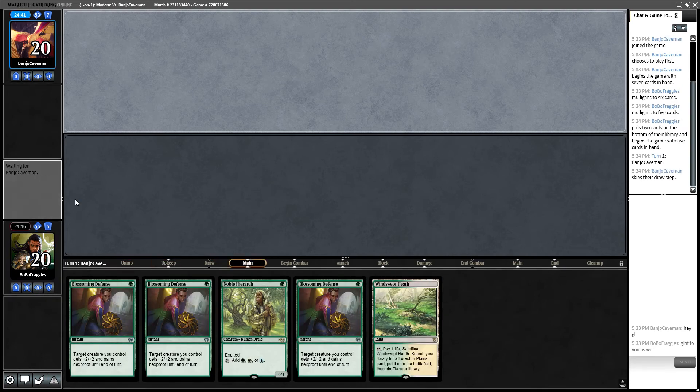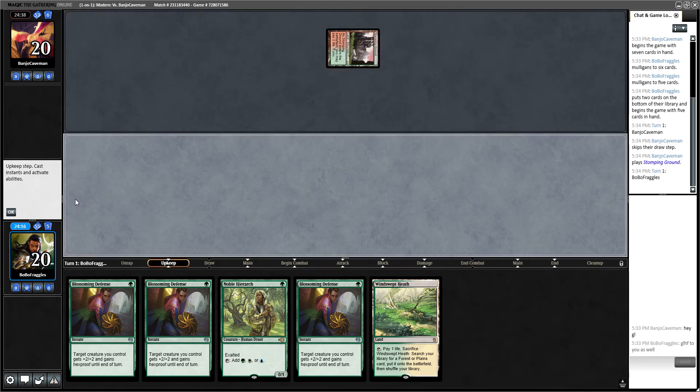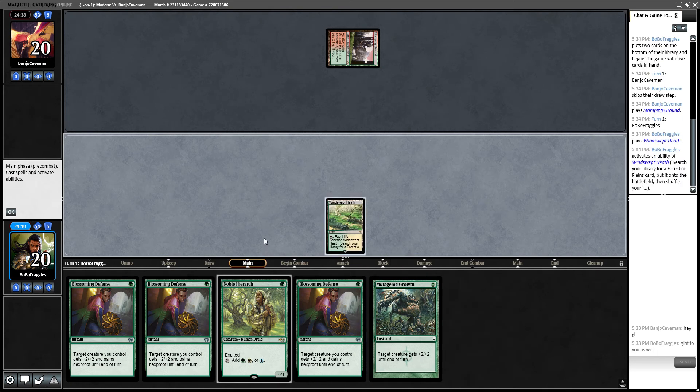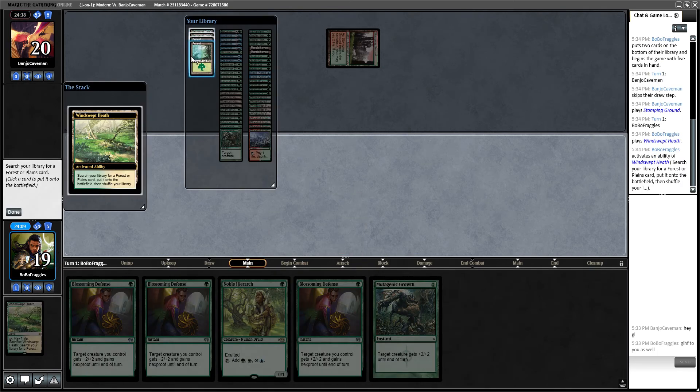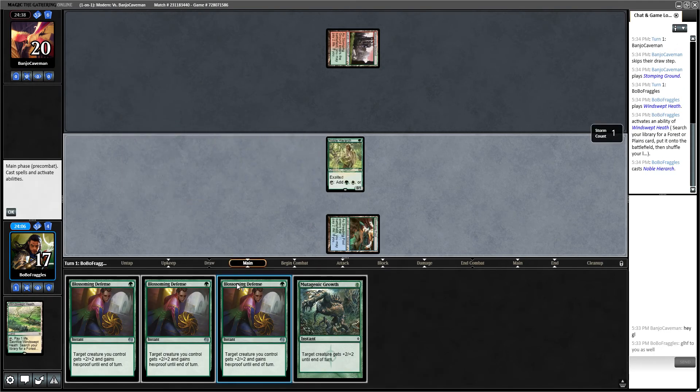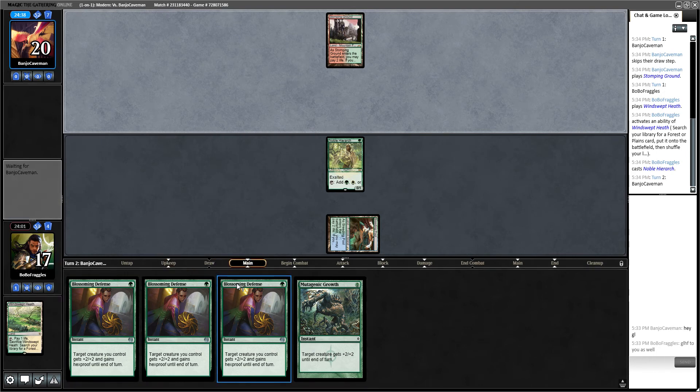This Noble Hierarch is going to be super well defended if anything. It looks like we're playing against Breach — I'm going to go ahead and assume it's Breach. Let's get this Noble Hierarch out. I don't know many other decks that play Stomping Ground on turn one, so we'll have to see exactly what it is.